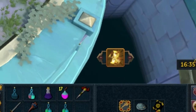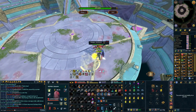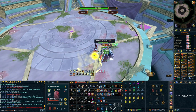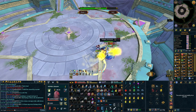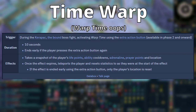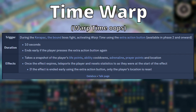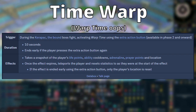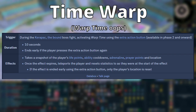Time Warp is the extra action button you get during the Karapak fight — a big square yellow button you can't miss. You can move it in the user interface settings or keybind it. Time Warp is available from phase 2 until the end of the fight. It is a massive part of what makes doing this in low level gear possible, and also something you can use to increase your DPS and survivability in phase 4. You are going to need to learn how to use Time Warp — it can feel overwhelming at first, but you will get used to it with practice.